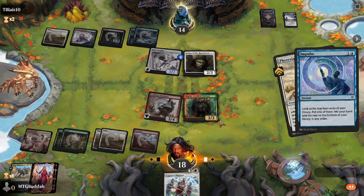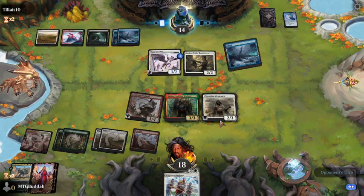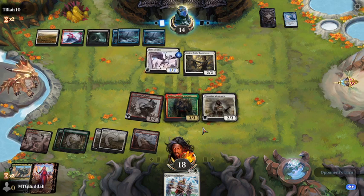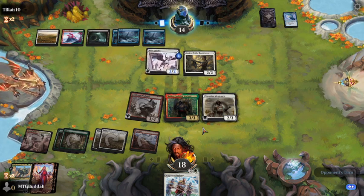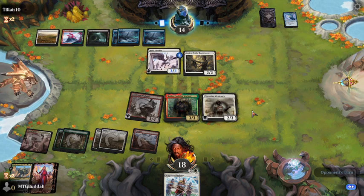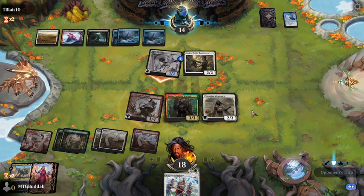I think I'm going to do a stipulation draft before long and post it. I haven't decided on the stipulation yet, but I'm going to make a rule for myself — if there's a legendary in the pack, I have to take the legendary and play all the legendaries I take. It could be a very janky draft, probably winding up five colors with just a bunch of legendary creatures.